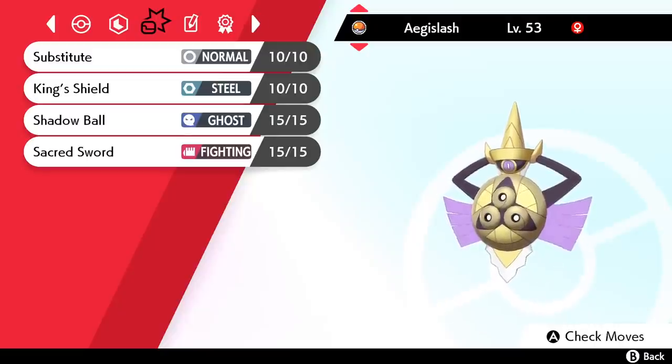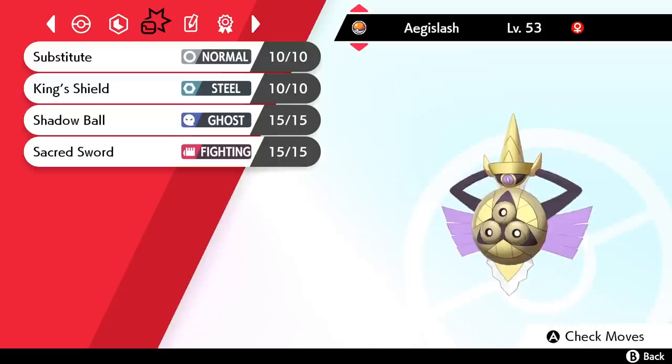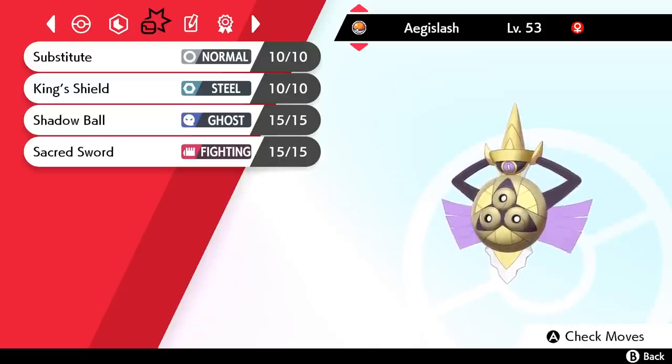Its moveset is King's Shield, Substitute, Sacred Sword, and Shadow Ball. King's Shield is a free stance change and heal from the Leftovers that it's holding, and Substitute can take it even further if your opponent doesn't try to quickly take you out. The other two moves are for coverage, but there are quite a few other options you can give Aegislash that will work just as well.